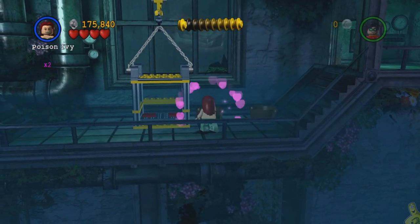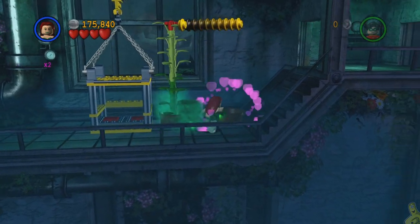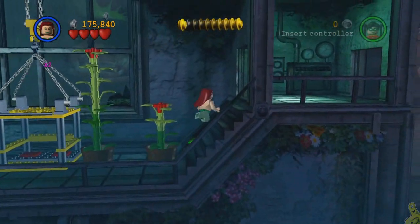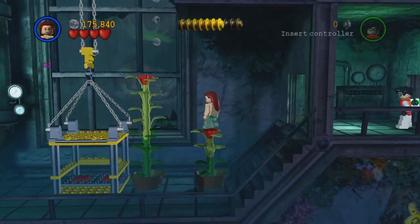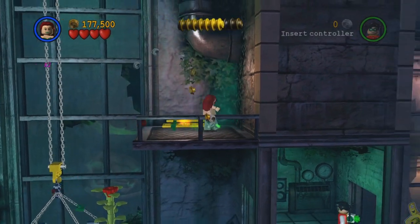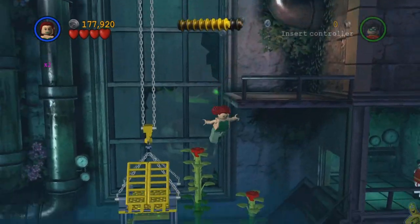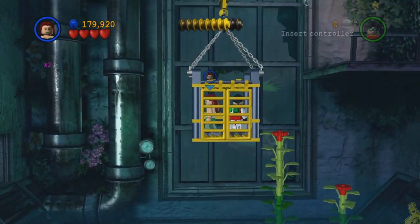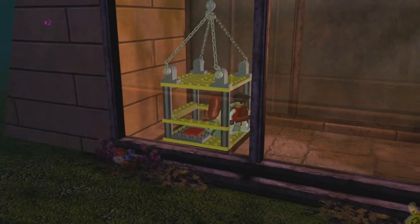First we've got to use Poison Ivy — double jump up onto not one but two of these flowers. Up top, smash and build up the last two bits needed, then step on the pressure sensitive switch and booyakasha — we are out of here.